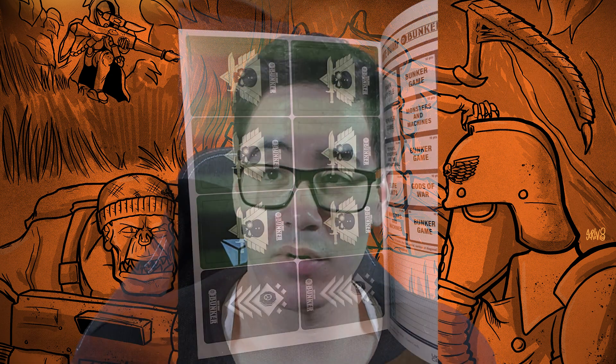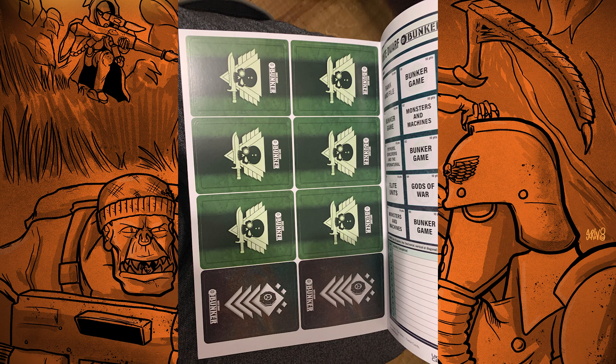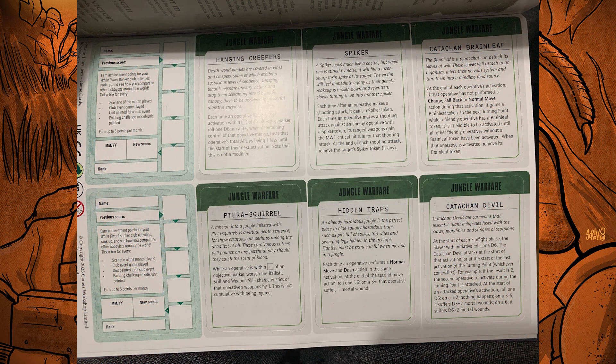I'll be going over the jungle rules which were leaked from White Dwarf. Thanks to one of my Discord users, Flanking Fox — they got their White Dwarf somehow before everyone else and sent me this. I am actually a White Dwarf subscriber so I was waiting for my copy, but I'll be talking about the jungle rules and then what terrain you can use to represent jungle terrain for your games.